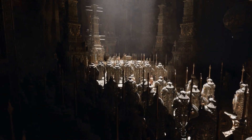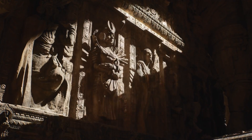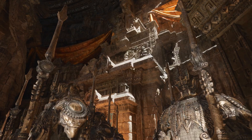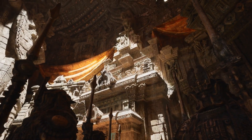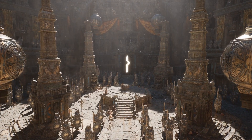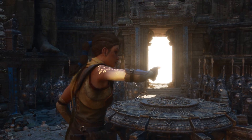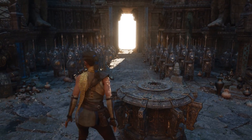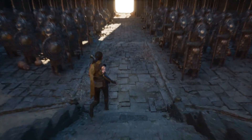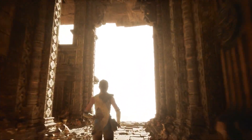So with Nanite, you have limitless geometry, and with Lumen, you have fully dynamic lighting and global illumination, all running on a PlayStation 5. And this doesn't need to be constrained to small rooms — it can stretch all the way to the horizon.